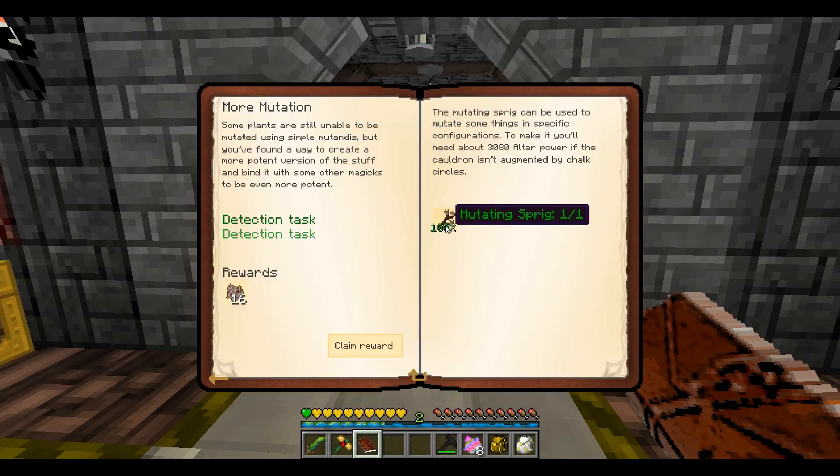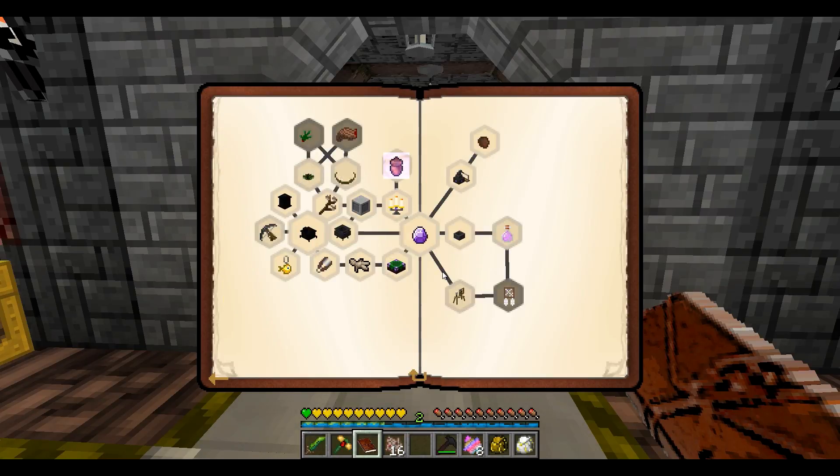That was easy - the next part is to make the Mutating Sprig. The Mutating Sprig can be used to mutate some things in specific configurations. To make it you will need about 3,080 altar power if the cauldron isn't augmented by chalk circles. I didn't know you could do it that way, but I made sure my altar was at 3,000 power so we'll claim that one.